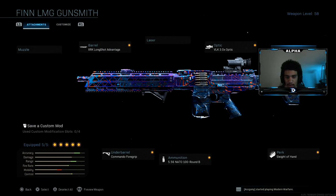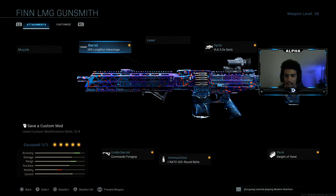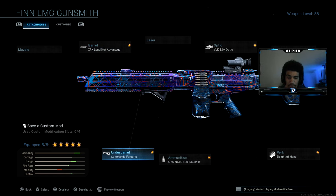This thing has no recoil and it's just absolutely amazing. I'm having a blast with this gun — as you guys can see, I have Damascus on this weapon. For the attachments, I have the XRK Long Shot Advantage barrel, Commando Foregrip, the 5.56 NATO Round 100-round belt, VLK 3.0x optic sight, and Sleight of Hand. Try the class setup.